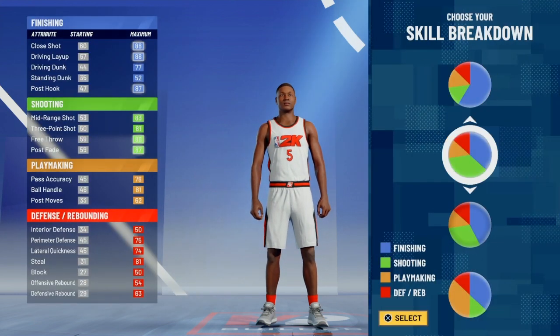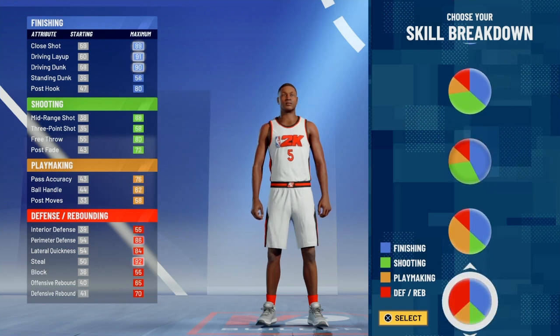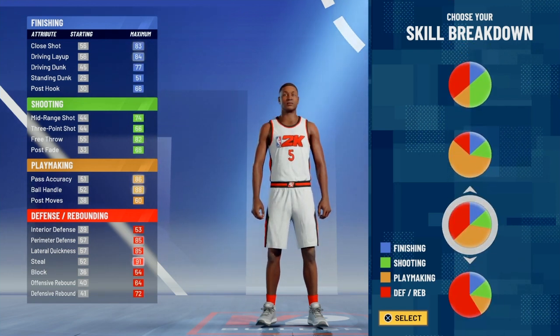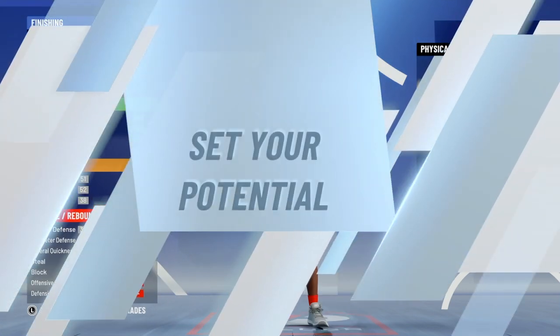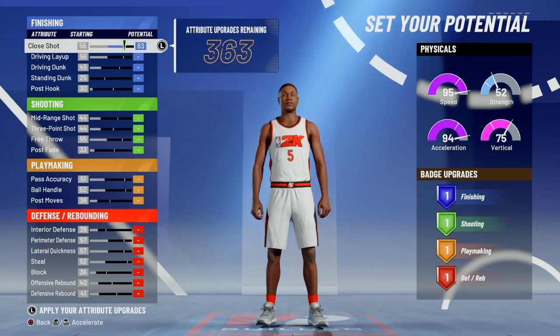At number five, this is a build that was really dominant last year — the Two-Way Slasher Playmaker. This build has been nerfed, so let's get into it. Max speed of course — why not — and while you're upgrading this...